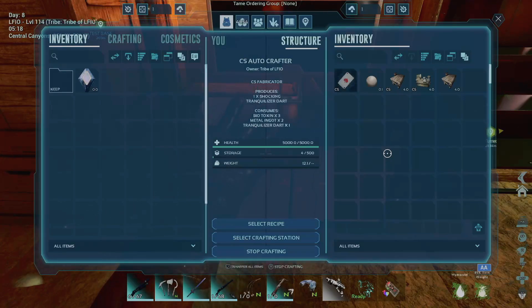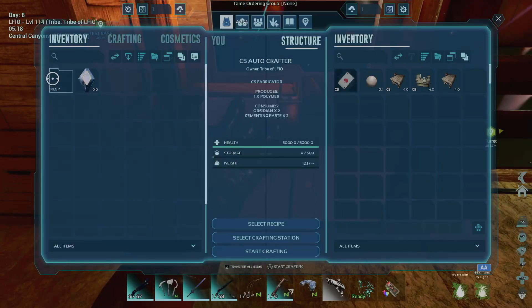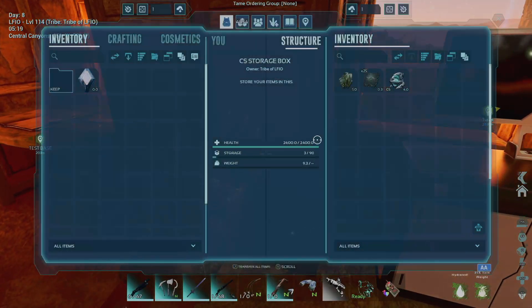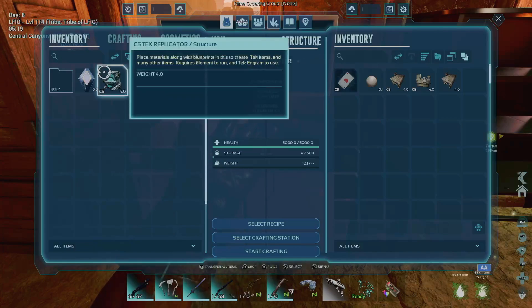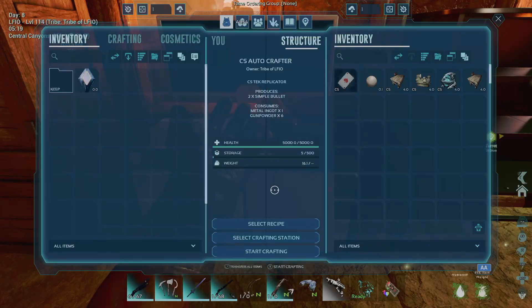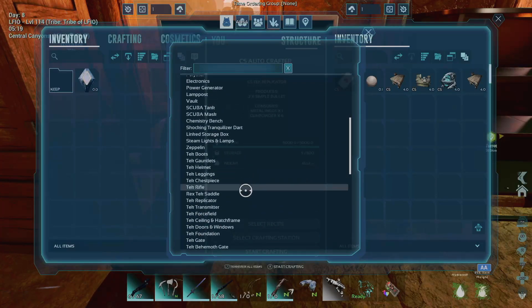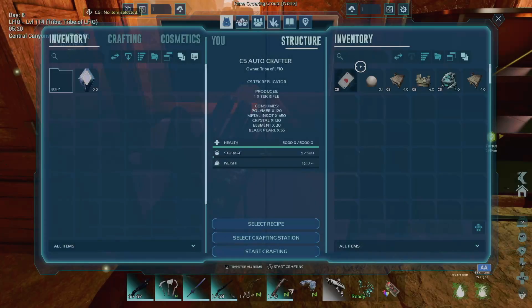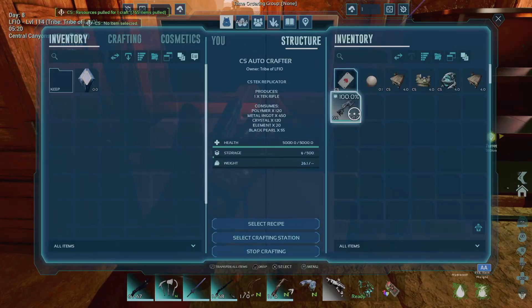Now, what's something that is crafted in a tech replicator that's not crafted in all these? Let's say a tech rifle. Select recipe, and there's no tech in here. So I'm going to pick up a tech replicator — this happens to be a CS mod one, but it doesn't matter, it could be a vanilla one. Place it in the autocrafter. Now go to the crafting station, go to tech replicator, then go to recipe, and go with a tech rifle. Here we are — a tech rifle. Select the recipe card, one. I do have everything for it, and it crafts one tech rifle.